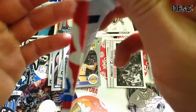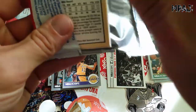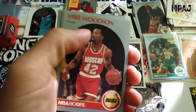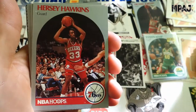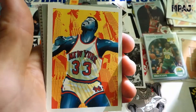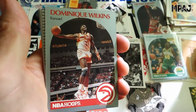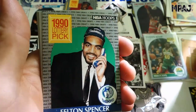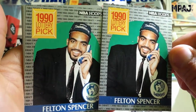Last pack! This pack went a little bit faster. Still wishing for MJ and Magic. Mike Woodson, Reggie Theus, Hersey Hawkins, Glenn Rivers, Patrick Ewing looking cool — one of my favorite Dominique cards with the big in-game dunk. Martin Wire, Felton Spencer.